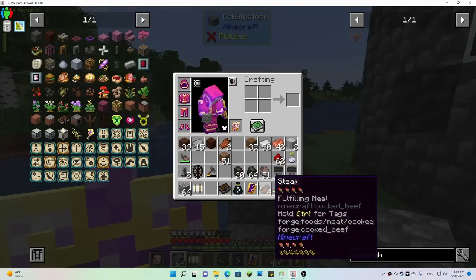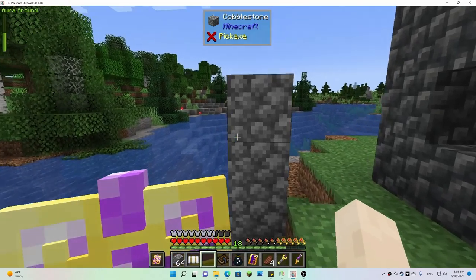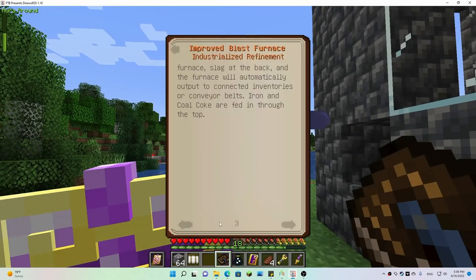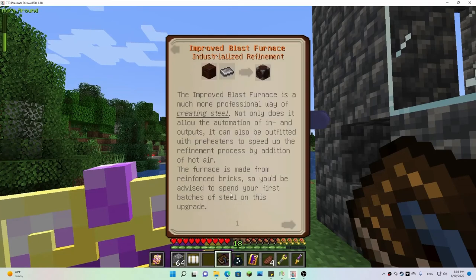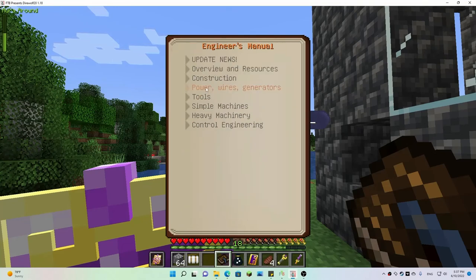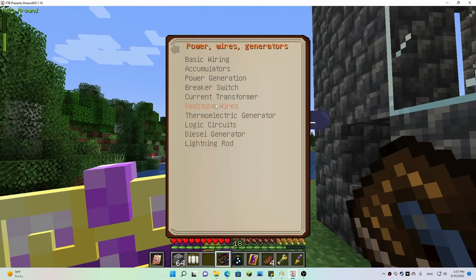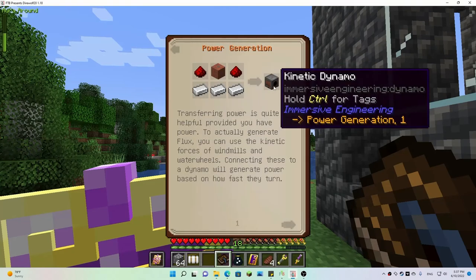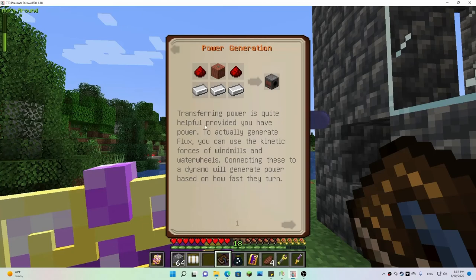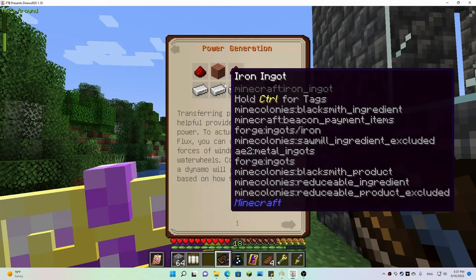I also vaguely remember something about when you set this up you have to right-click it onto the right type of block. Let me see if I can find anything about it in the manual. Power wires and generators — power generation — aha! The kinetic dynamo — you gotta have this guy. If you didn't set your water wheel up against this kinetic dynamo it just wouldn't work; it would never transfer the power correctly. So we need to get this guy too.